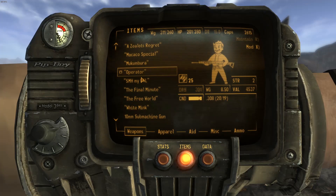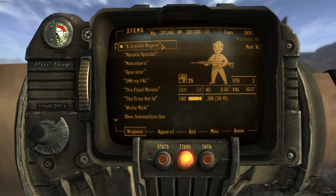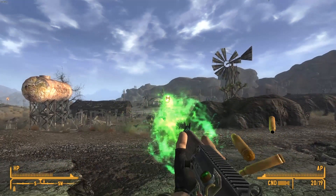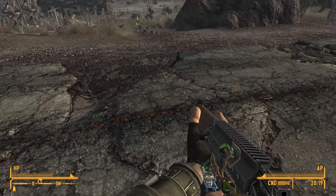There are also a handful of unique variants of the weapon that can be found throughout the world. The first is the Zealot's Regret, which is a modified FAL that shoots plasma shots and has an appropriate magazine attachment, which is very cool.